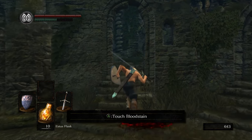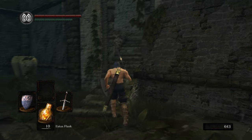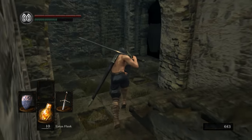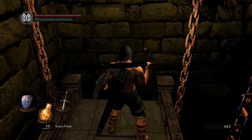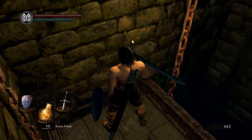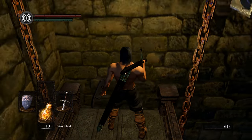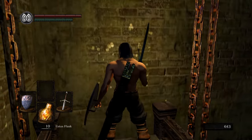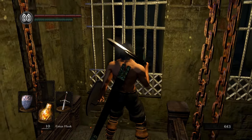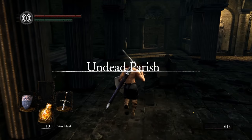Now there are two summons you can get for this boss fight. One of them is very straightforward — it's Solaire, the guy you met right after the Taurus Demon. All you had to do is talk to him there and he will be available for this boss fight. The other one is a bit more complicated. It is Lotrek. We do have to free him from a cage up ahead here, and if we do that and go through a series of steps we will be able to summon him.